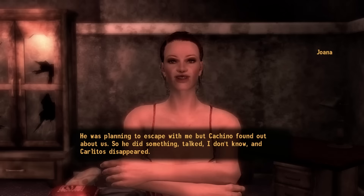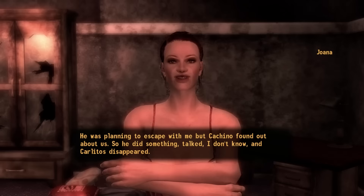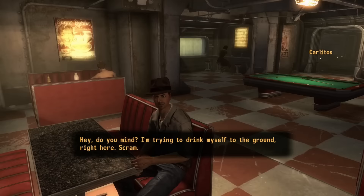My next task is to head all the way over to the Fort and activate the secret army there. That's a lot of walking I don't want to deal with right now, at least without a few more levels, so I briefly take a break from the story to do some side questing.